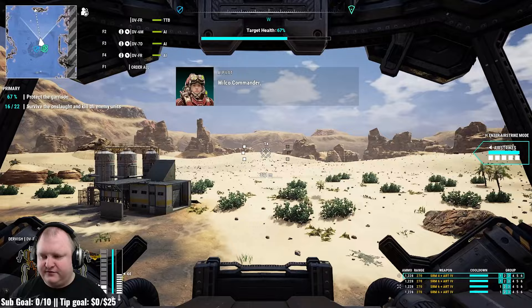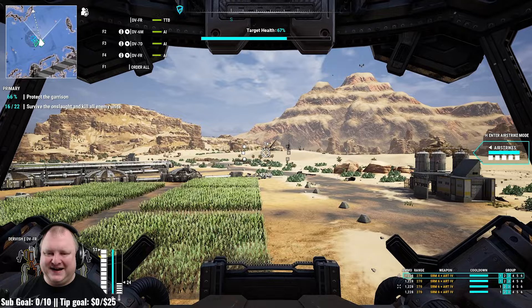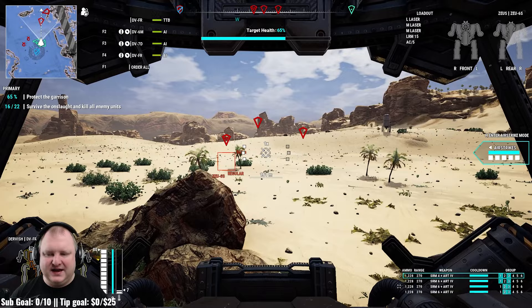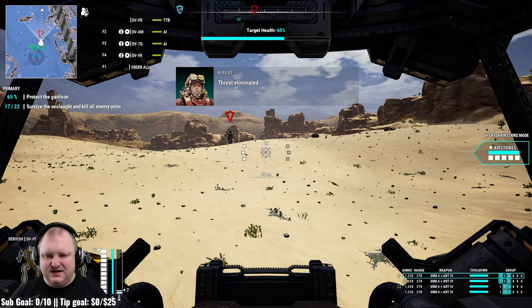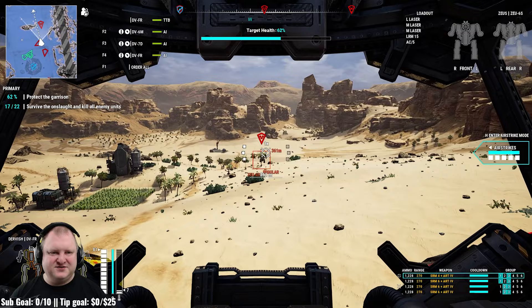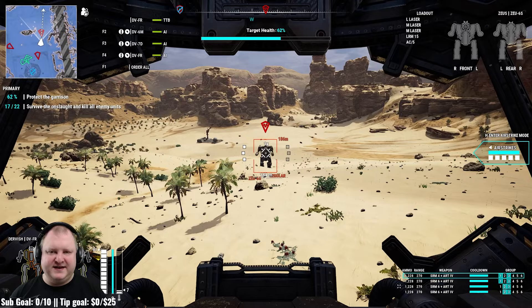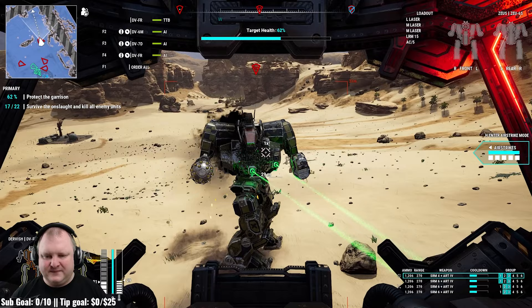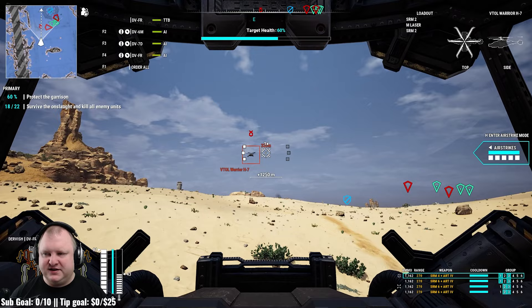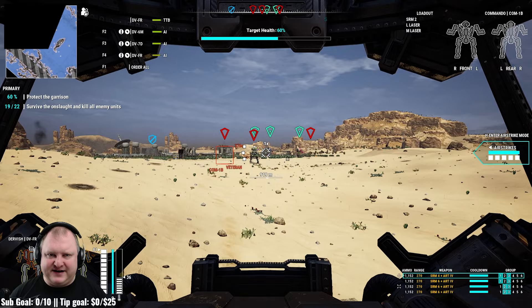Setting the AI forward. If you get your hands on the Archer Hero mech, the Agincourt, that thing is going to murder stuff — you can run SRM 6 and SRM 4 combos. I'm going straight for the Zeus. Dervish versus Assault — let's see how long it takes. Counting... 10 seconds for the Zeus. 10 freaking seconds. Three volleys, close range.